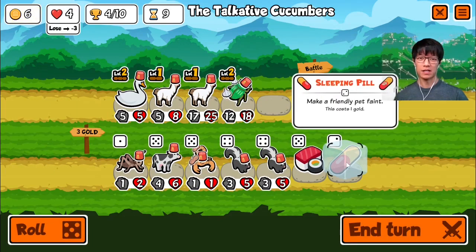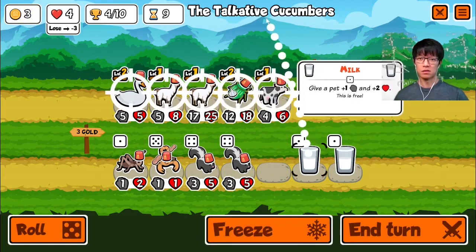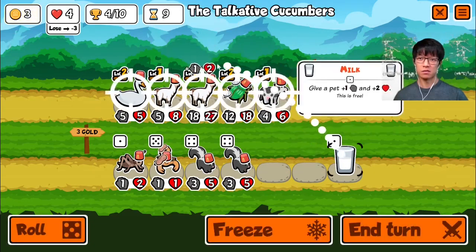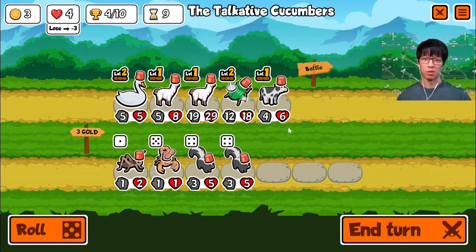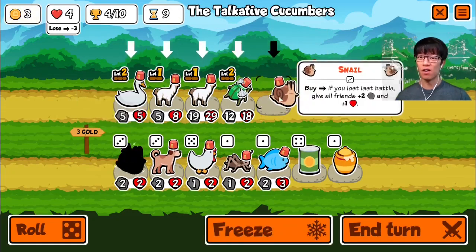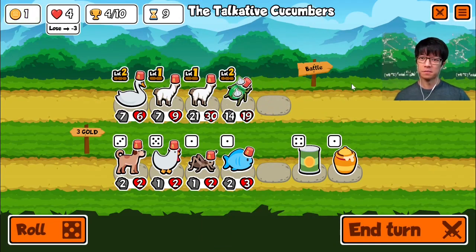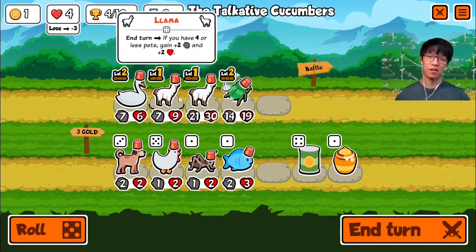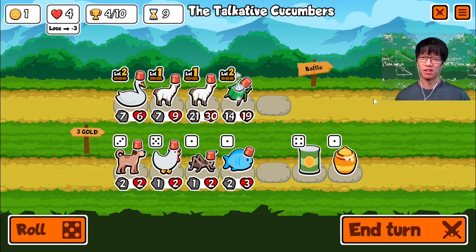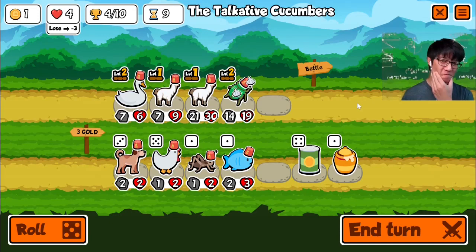Cow? Cow is pretty good. I guess I'm going to lose my sleeping pill. Although the problem is I have so much health already. Snail is excellent. That's more attack than health. Last time I took chicken with my llamas, but then by the time I got it, I had gotten enough buffs, the game was over. This is a slightly earlier chicken. But it's probably still wrong.